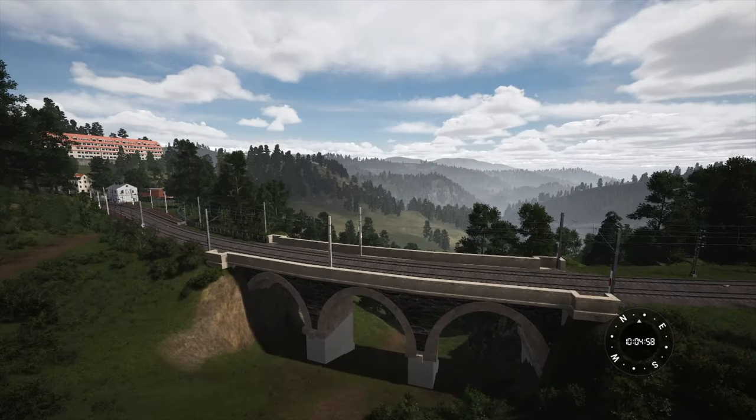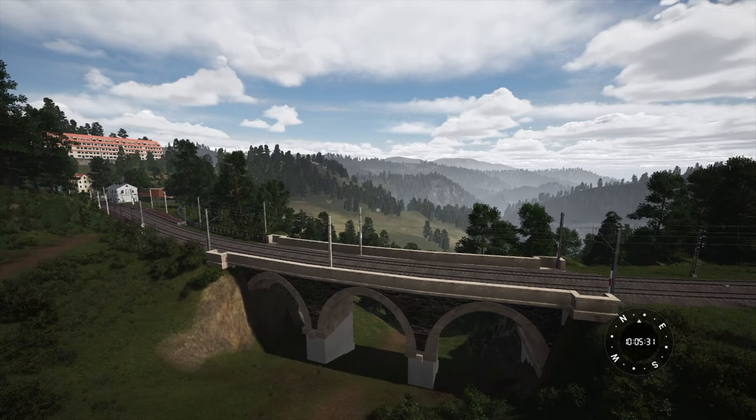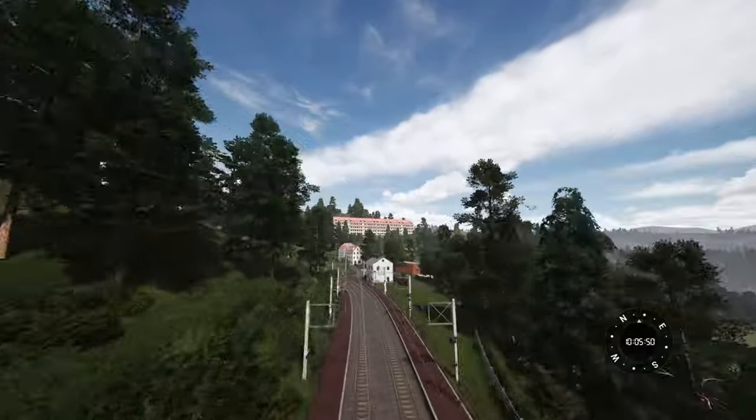Coming out of the second tunnel on the line, just east of Semmering, is the first little viaduct. This is a hell of a view. Dovetail Games did an ass-slapping job of Semmering Bahn in Train Sim Classic, and it kind of holds up here too. I still think the color palette is a bit weird — this is a super lush area, very very green. Some parts just don't give that off. Plus the trees — this place has an absolute ton of trees IRL. These viaducts are all brand new, which Dovetail themselves noted.